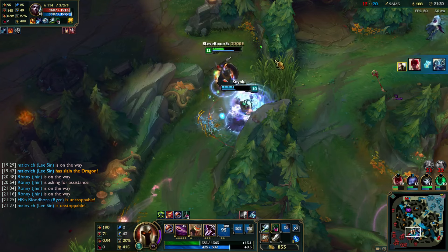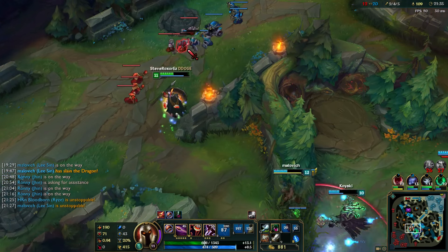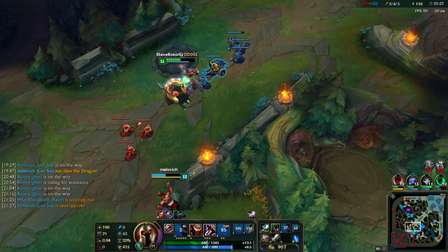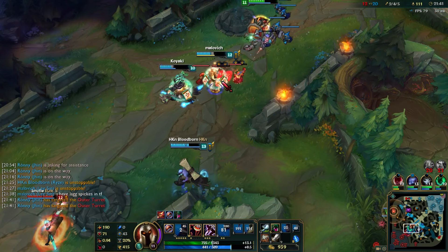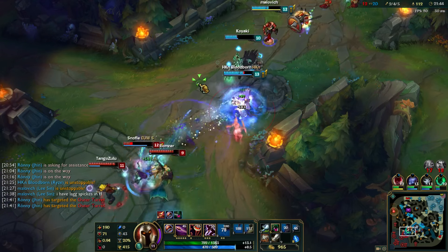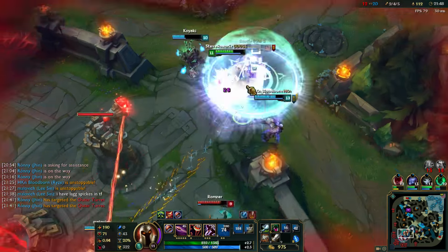I just did my number on Fizz. Fizz turned around to try and get me, but then I was like — no — and he got destroyed. I have lag spikes. Oh no! Stunned him there? Okay, this is actually not good. Let's just pop all of our elixirs.